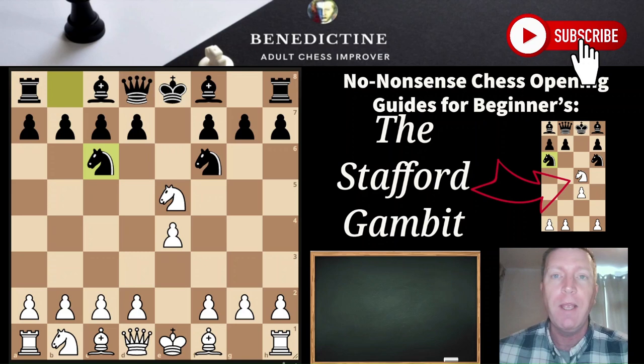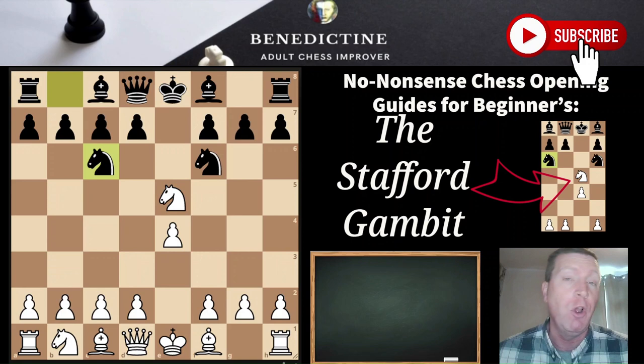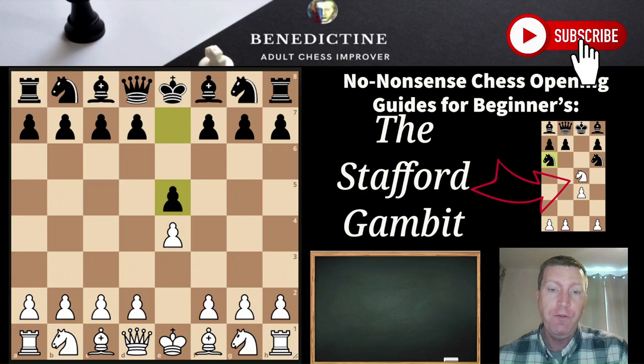This is a video guide to the Stafford Gambit for beginners or lower-level intermediate players. My strong belief is that chess players under around 2000 should predominantly focus on tactics, but you still have to open the game and deal with particular openings, and some openings are annoying. In this video, I'm going to give you a no-nonsense approach on how to deal with the Stafford Gambit as white. I'll give you two lines: one you can watch in two minutes, and another with a bit more analysis. So let's crack on.